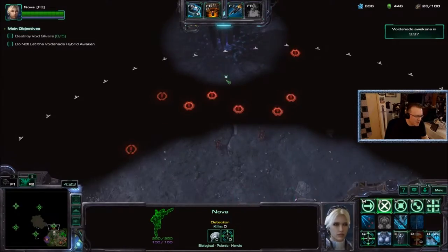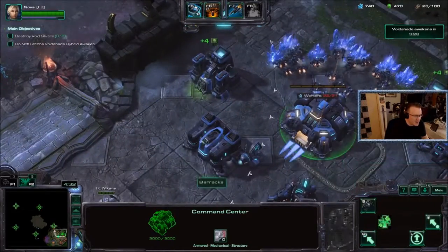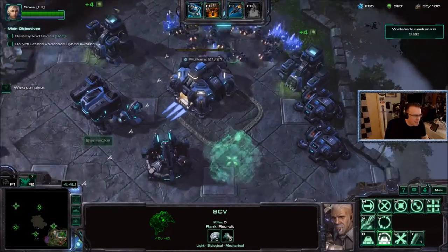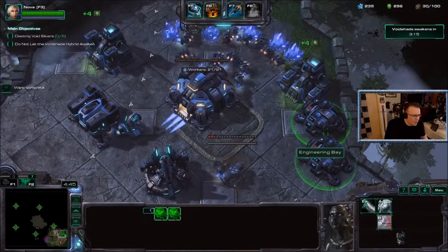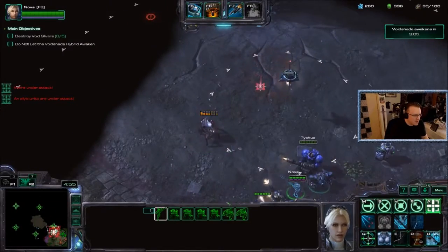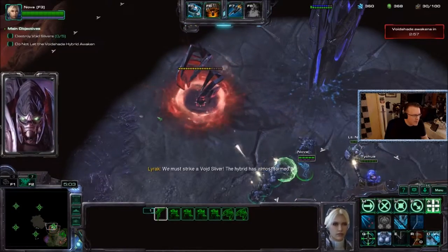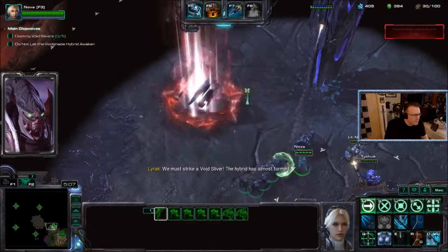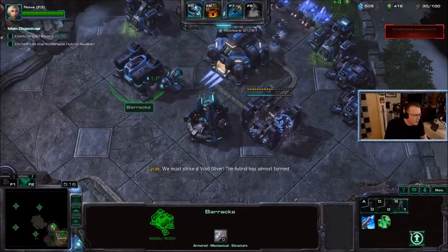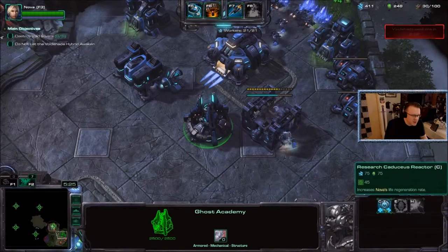Nova has a hell of a lot of abilities that come in very useful and only cost her energy. The Sabotage Drone costs a lot of energy, but getting those down quickly is a very nice thing. You also only need to build one of every building — there's no point building multiple, and I don't think you can build multiples anyway. Let's start on the beginning upgrades and get Nova's life regeneration rate up.